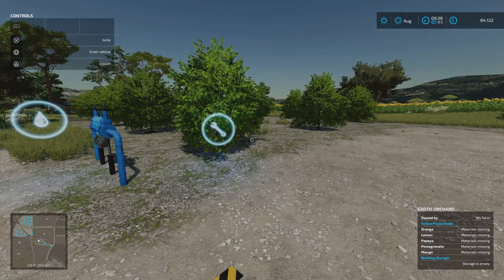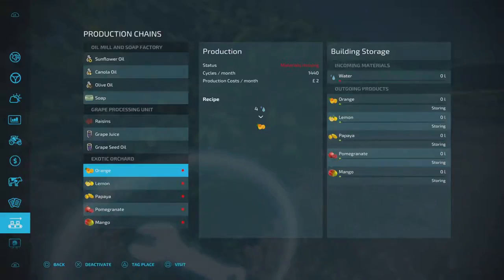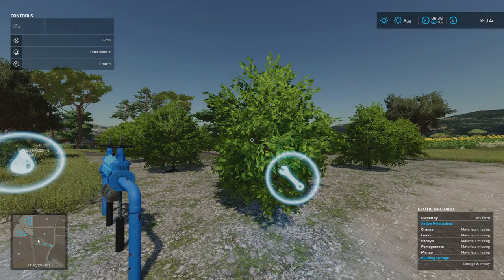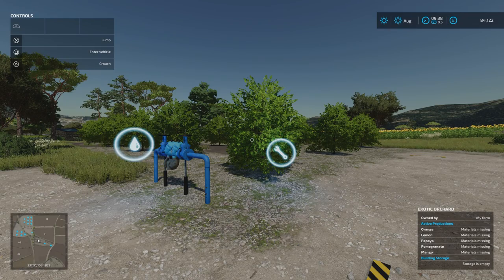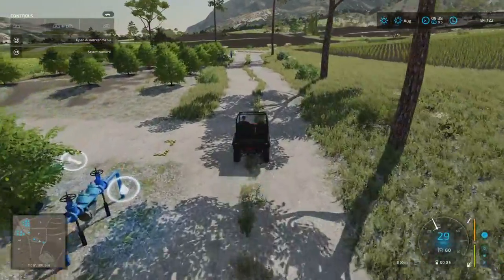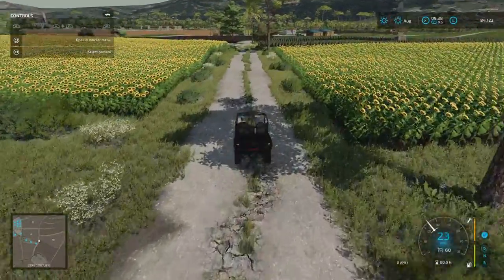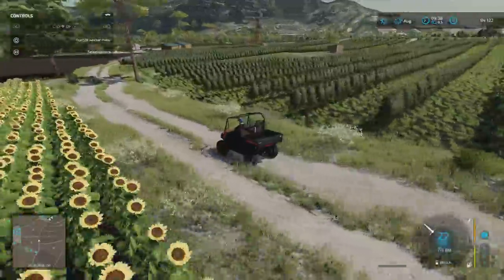My only concern with this is the production chain limit. Having played on Western Wilds with many production chains, I hit the limit when trying to place another. Each one of these exotic orchards is a production chain in its own right. If you want to add more production chains, you may hit that limit and need to sell some of these plots or greenhouses. You might need to buy a few at 10,000 each and sell them for zero just to free up slots — not profitable, but it may help.